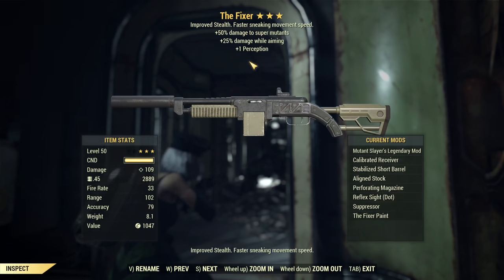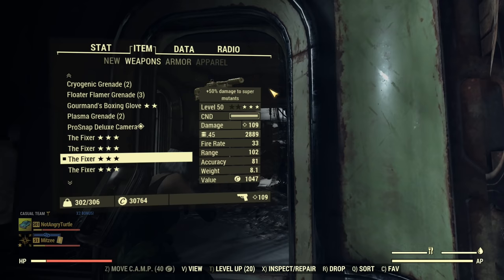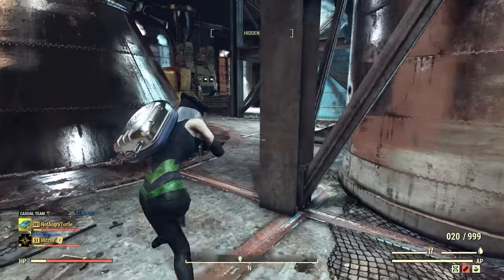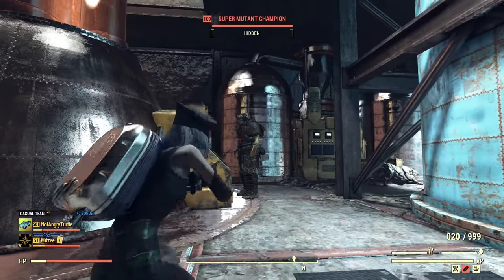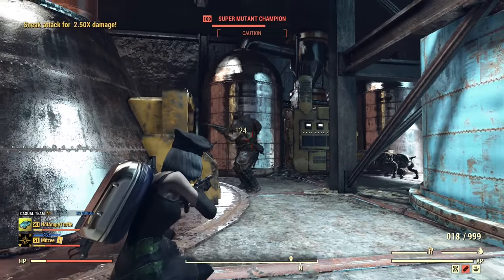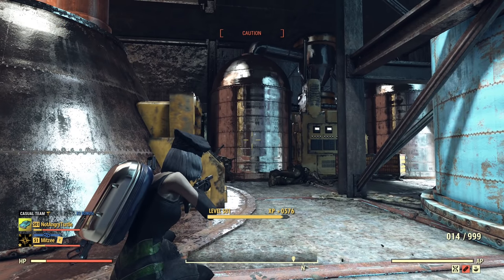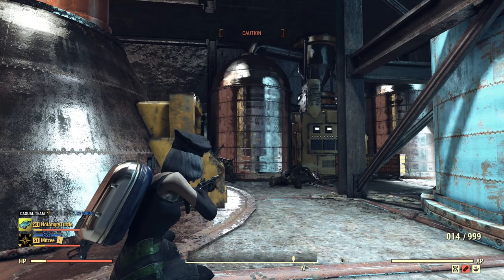Now we have Mutant Slayer's, and of course we need to be aiming at super mutants for that to take effect. Let's find another super mutant. With Mutant Slayer's, it took six shots. That's good - six shots is the same as Bloodied.